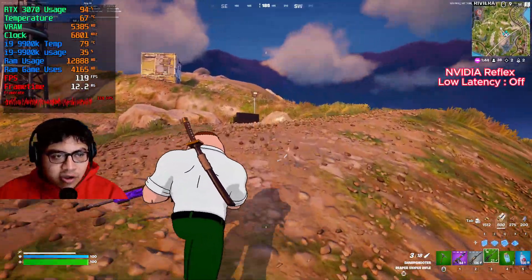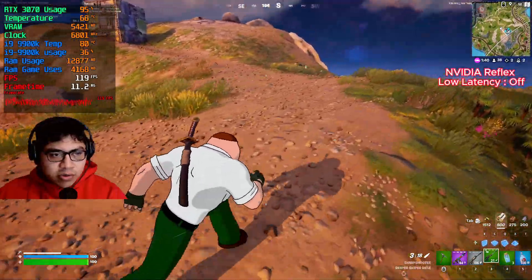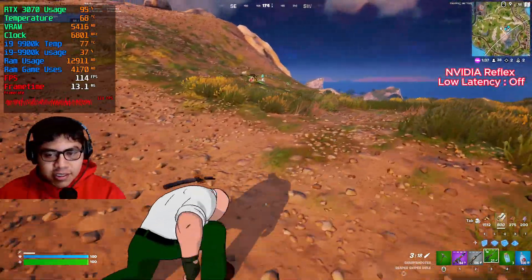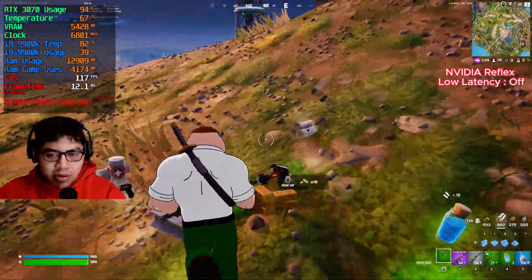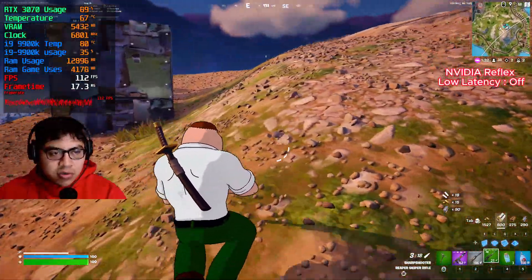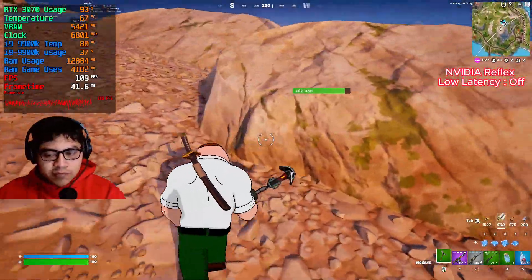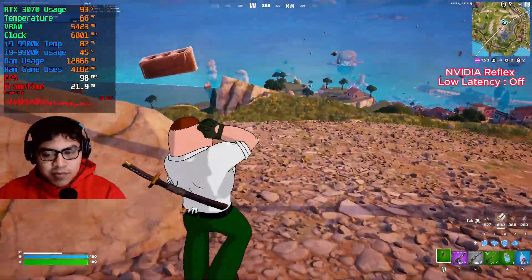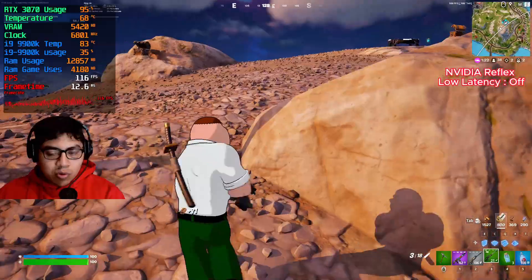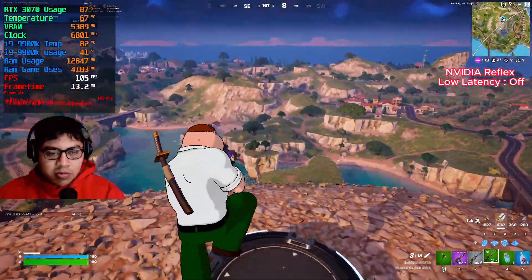As you guys can see, the RTX 3070 is using up to 95 percent. We're getting a temperature of 68 degrees Celsius, which is a little bit warmer than usual but not bad at all. We're also using around four gigabytes of RAM, so that's not really too bad for the 16 gigabytes in my system — it's about a quarter. Other games use way more than that.